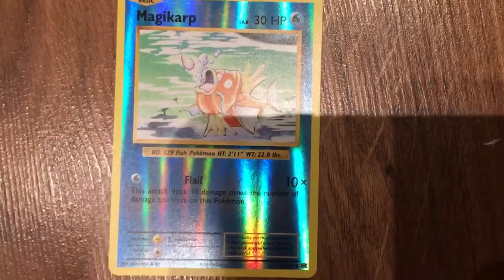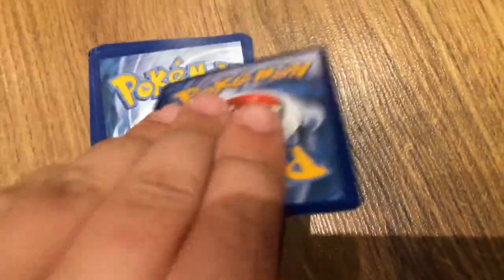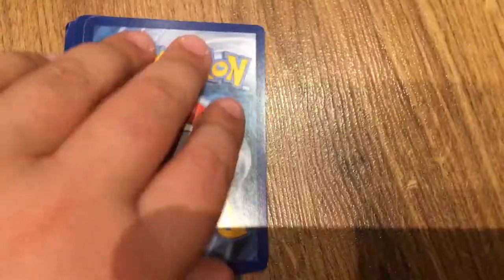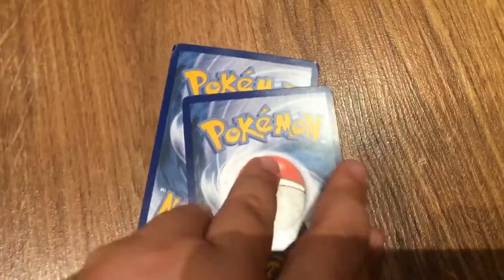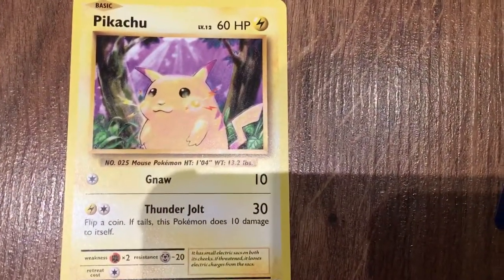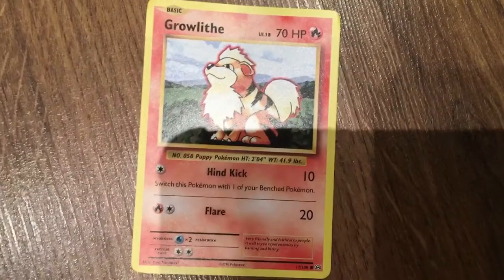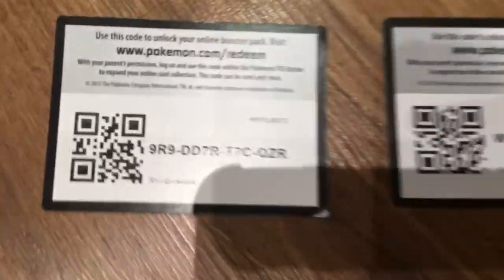We got a rare Magikarp — it has a move Flail. We got a Rattata — it has a move Bite. We got a Charmander — it has moves Scratch and Ember. We got a Psychic Energy. We got a Pikachu — it has a move Thunderbolt. And lastly, we got a Growlithe — it has moves Hind Kick and Flare. These are the codes that we got.